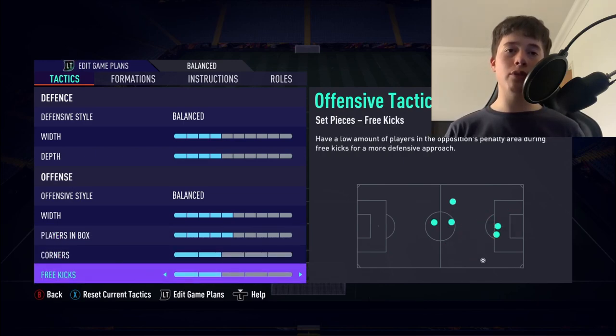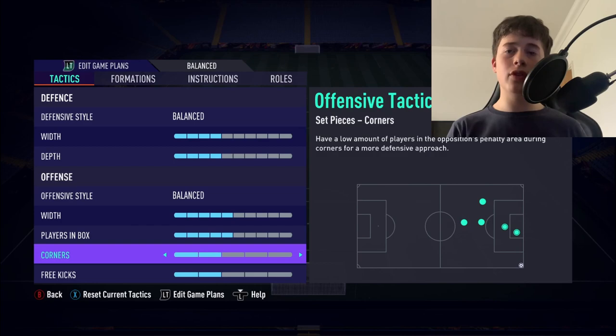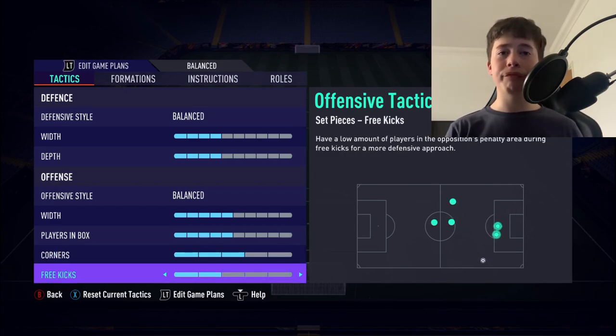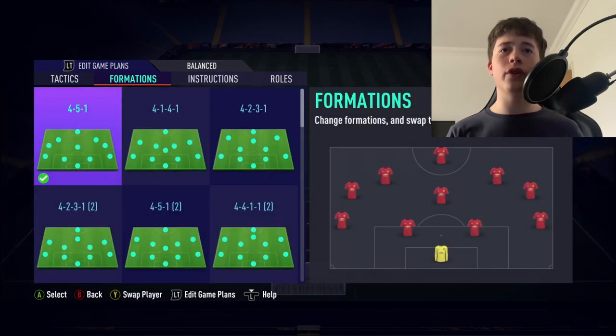Corners set to 2, and free kicks set to 2 as well. A lot of people have been saying they use corners on 2, so I tried it out — I personally like it more because I don't get hit on the counter attack as much. You can use 3, but I recommend 2. Anything above 4 is just not worth it. On free kicks, use 2 — when you have a free kick in a wide position, if you only have one player up you have nobody to cross it in, so we use 2.